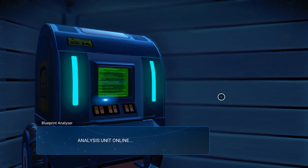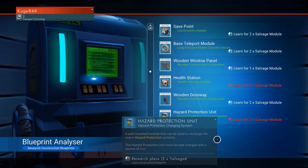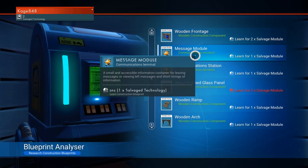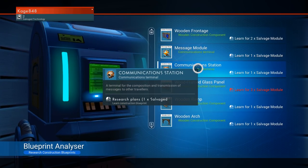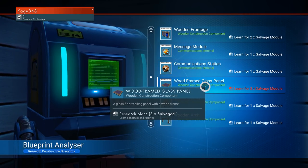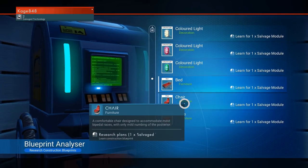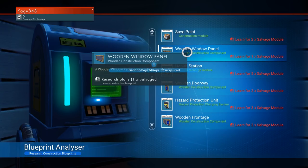I'm thinking it might be a bug, honestly. Let's see what else we got. Wooden frontage — I don't know what that is, probably the front door or something. Message module — accessing information, leaving messages, or viewing left messages, short strings of information. Communication station terminal for composition and transmission of messages. Wood-framed glass panel, wood ramp, wooden arc, a bunch of lights, a bed — this stuff's all really interesting, but I think we've got to go with the teleportation module. Let's go with that — there we go.